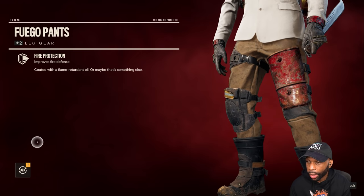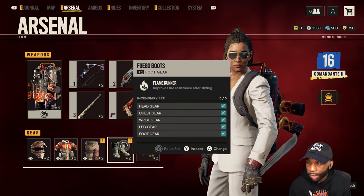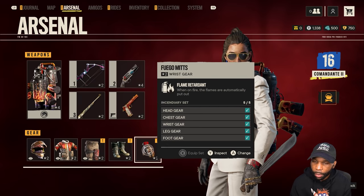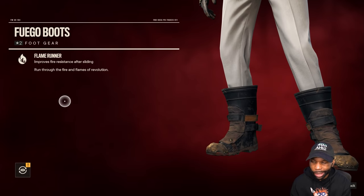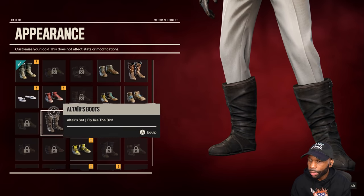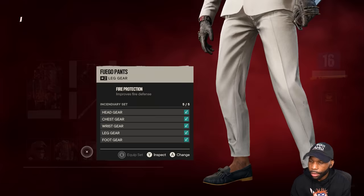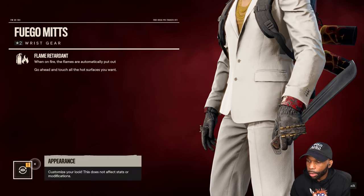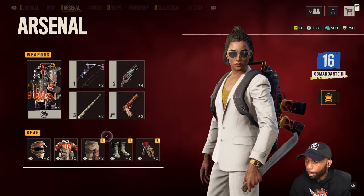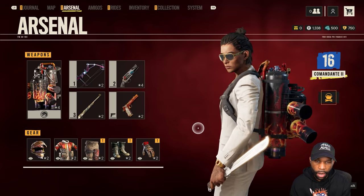Unfortunately there's no fast way to do this, so bear with me. Look at the boots — what if I wanted the fire resistance while sliding but these boots are messing up the whole fit? I need to find the Miami boots. There they go right there. Let's change one more thing and then we'll get to the video. Still the same gear, just with the look of another outfit I like more.